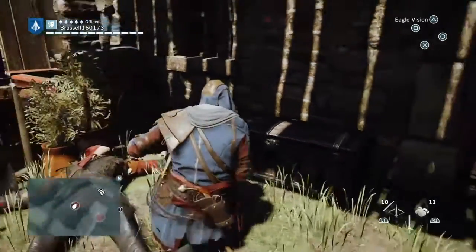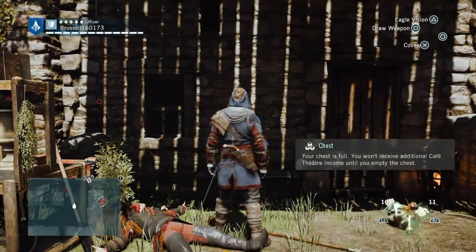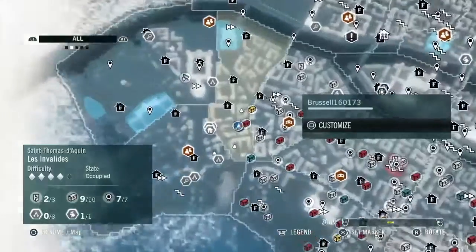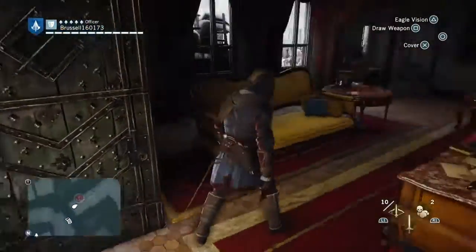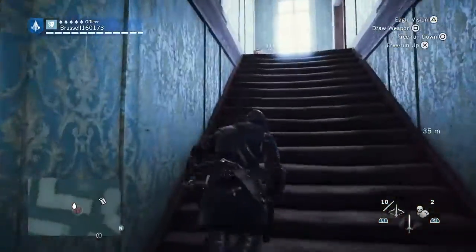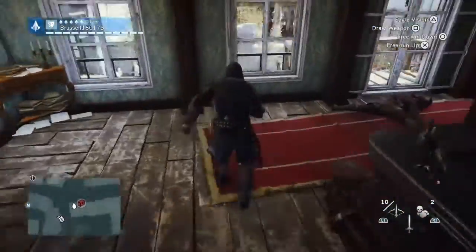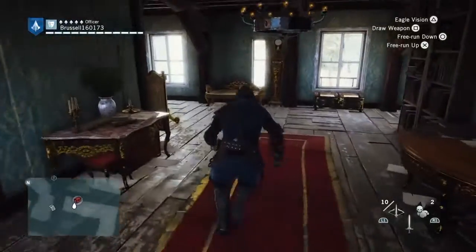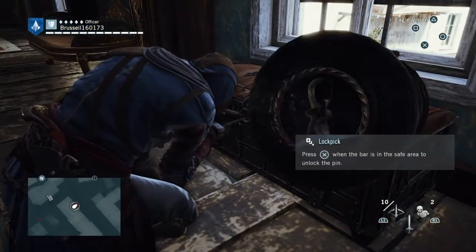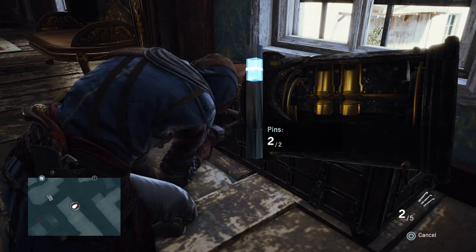There's another chest just the other side of the fence, inside the building. You go in and there it is. This building has a locked door — it was a two-pin lock. Then you go up the stairs where you end up killing people, and up some more stairs where you kill one more person. Then you'll see the chest, which is also a two-pin lock. Obviously you'll have to do all those things yourself — I'm just showing you where places are.